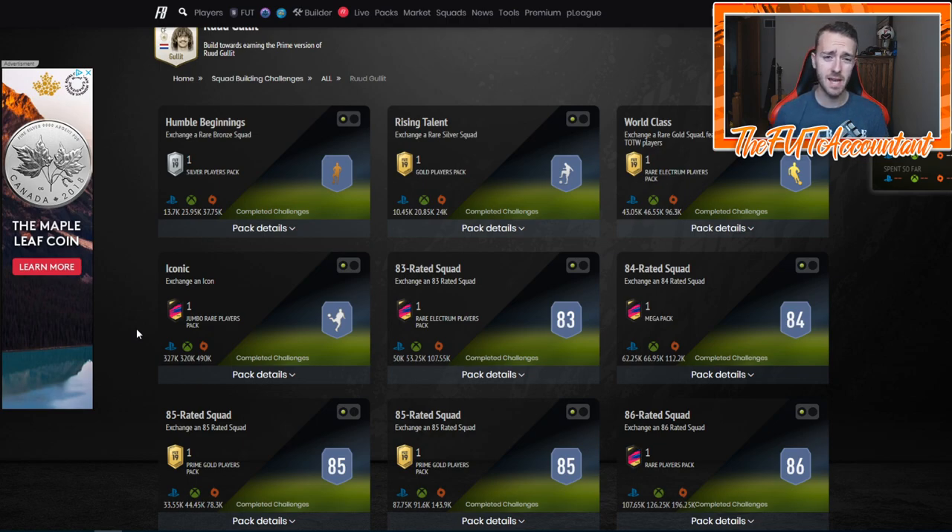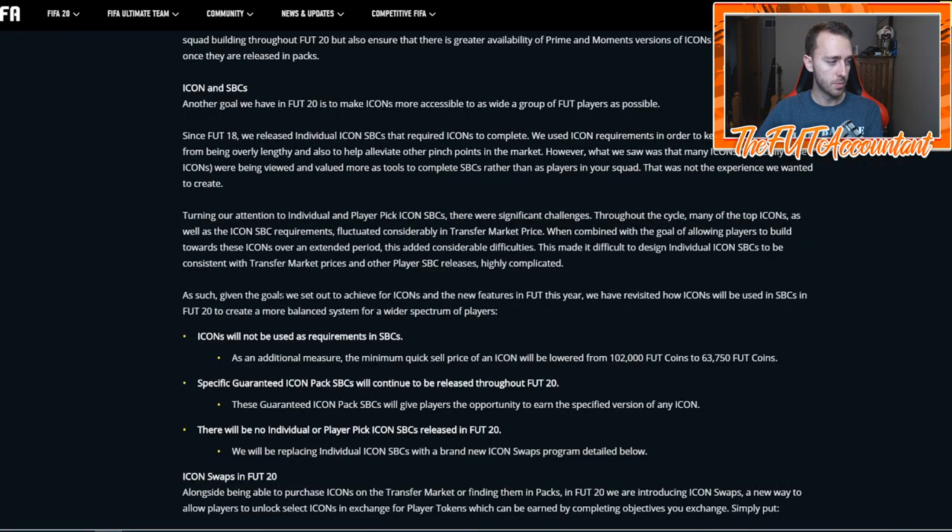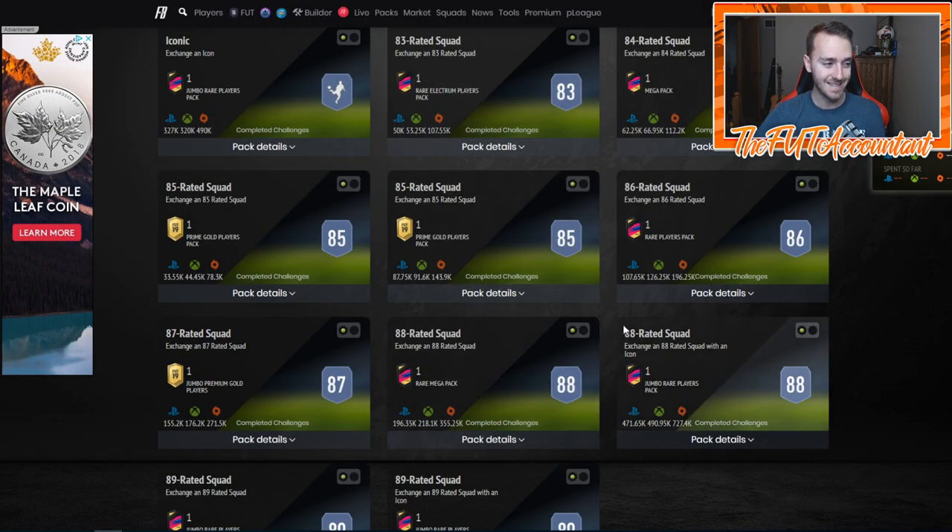This is heading right into FUTmas, which is interesting timing by EA. They're going to require a lot of high-rated squads. Now, icons will NOT be used as requirements in SBCs — I want to make sure you guys are aware of that. EA confirmed this in their icon pitch notes this year. The wording says icons will not be used as requirements in SBCs at all, so I'm not seeing any icons being required for this SBC.